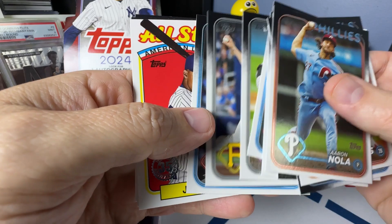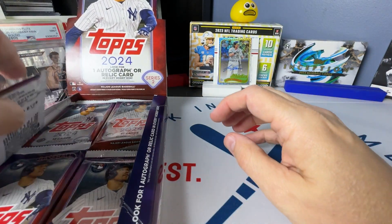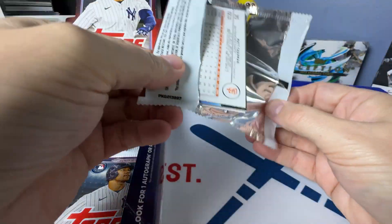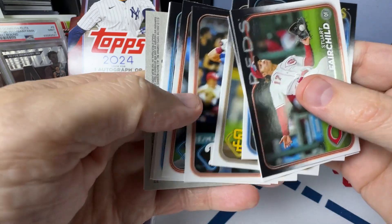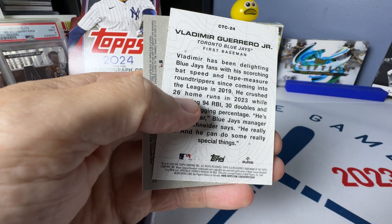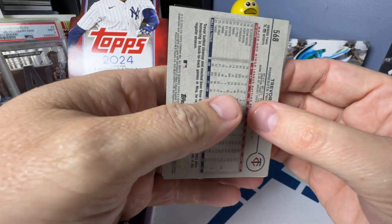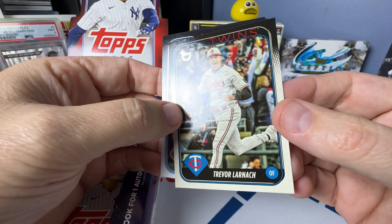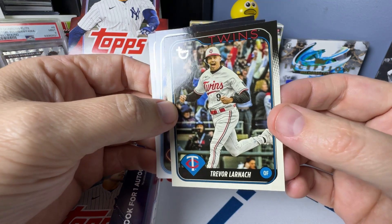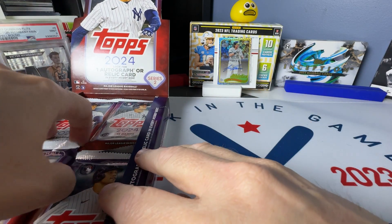Soto. Got one of those city to city cards in there. First we have Vladi city to city. This has a different back — I assume this is the vintage stock. It is. So that's a vintage stock Trevor Larnach — I heard somebody pronounce it the other day and then I didn't remember it, sorry. That's numbered to 99, so that's our first numbered card.